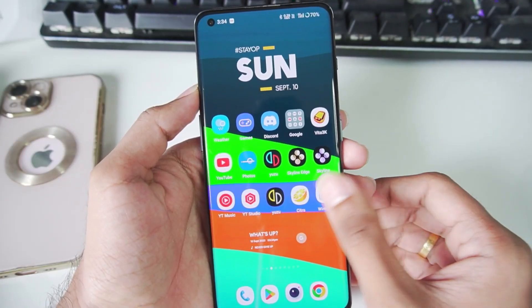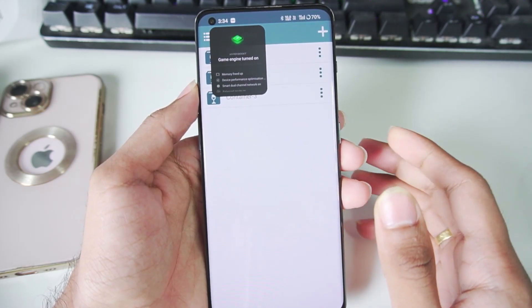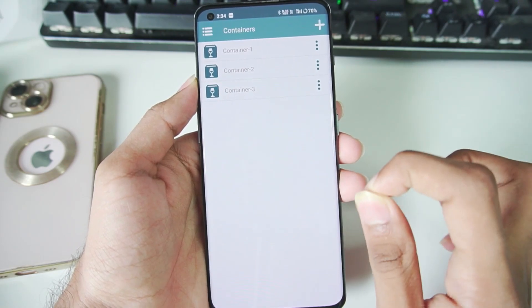Any emulator you see on the Play Store labeled as a PS3 emulator is 100% fake. With that being said, let's try out RPCS3 on Winulator Android. I'll go ahead and open my Winulator Android. The version of RPCS3 we'll be trying out is version 0.0.0.4 — not 0.0.4, but 0.0.0.4 — because that is the only version of RPCS3 which will work on Winulator Android.